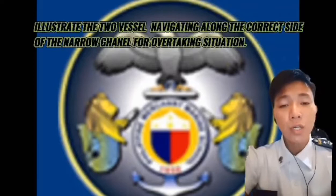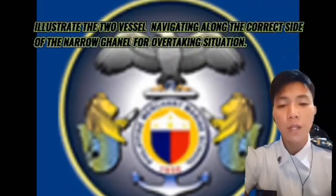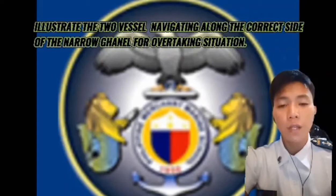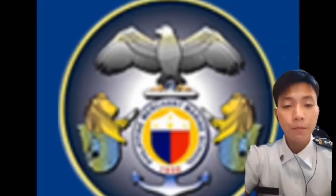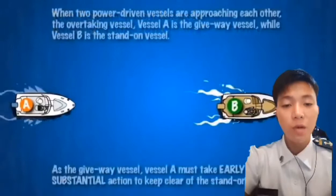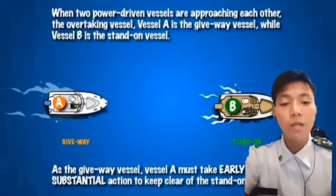I will illustrate two vessel navigation along the correct side of the narrow channel for an overtaking situation. When two power driven vessels are approaching each other in an overtaking scenario, the overtaking vessel A is the give-way vessel.